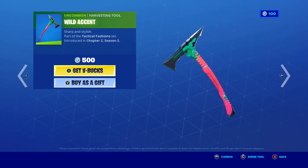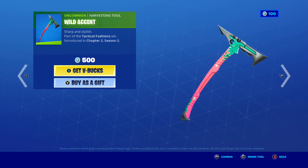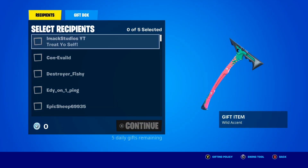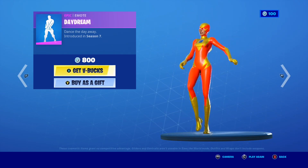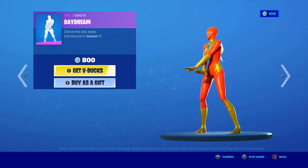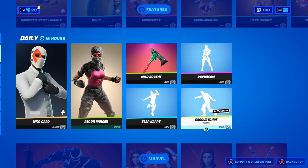Moving on, we have the Wild Accent Pickaxe making a return to the shop, and this is honestly pretty sick. It's only 500 V-Bucks, and it's honestly just such a good pickaxe — it's kind of pink and it looks really cool. If you guys want it gifted, let me know down below. Along with this, we have the very popular Daydream emote making a return. I remember when this emote was first released and I went into a lobby, it was literally just everyone doing this emote — it was so insane. But the Daydream emote is back in today's shop.